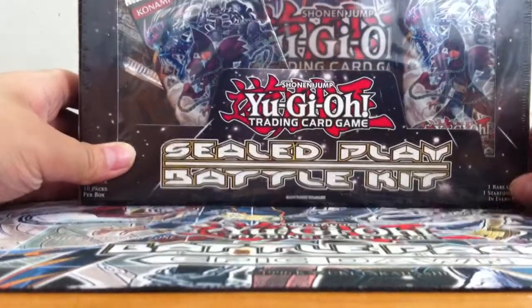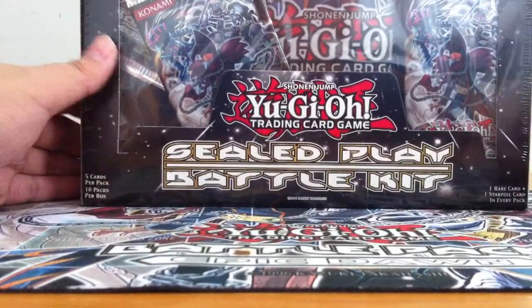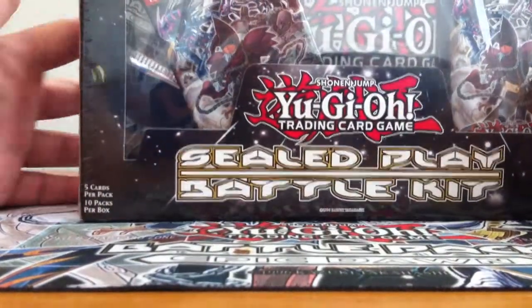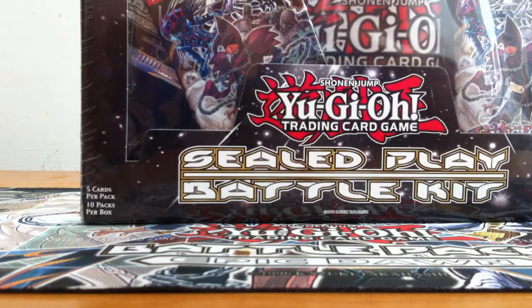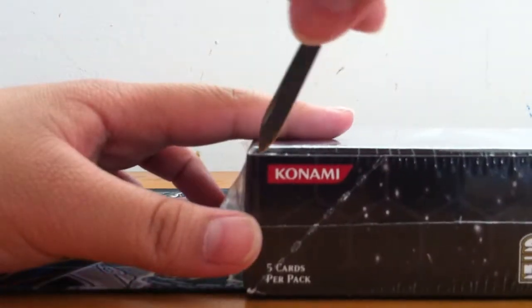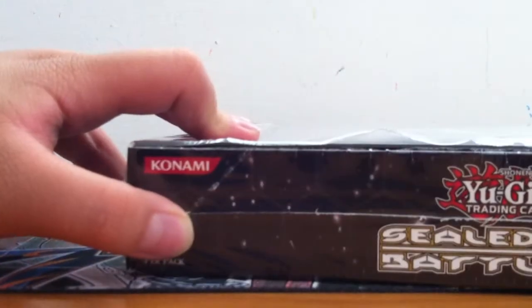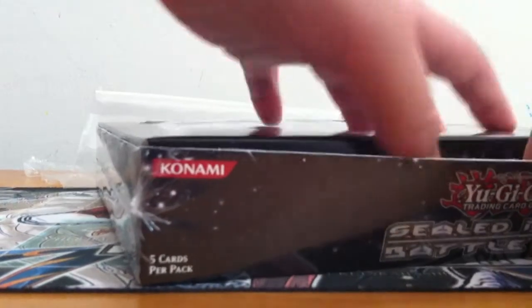Azien card back again, opening my second box of sealed play battle kit. If you've seen my recent two openings, I got pretty good cards and I was excited — still ecstatic about it. Let's just get straight to opening it. I'm looking for basically any cards I haven't gotten yet, since this reprint set covers from the beginning of Yu-Gi-Oh all the way to the newest, so that's awesome.